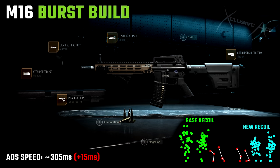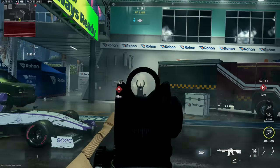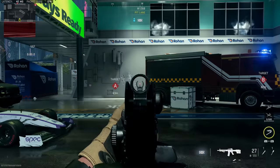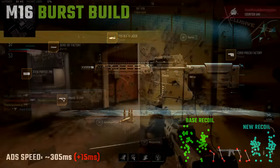The first one is my burst build. I also like running this in semi-auto, but with this build I optimized for the most accurate single burst possible. Unfortunately it doesn't get super pinpoint accurate like I was hoping, but this is as good as it gets without tuning. Our aim down sight speed is managed fairly well at only 15 milliseconds slower, which is reasonable when stacking heavy for recoil control. Our new recoil is noticeably better than the base with both single bursts and multiple bursts, so it will help a little bit with one-burst kill consistency.